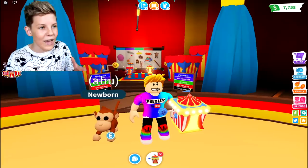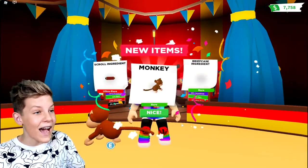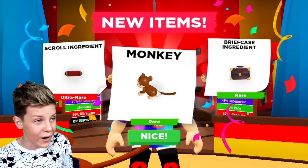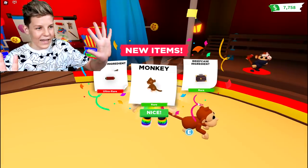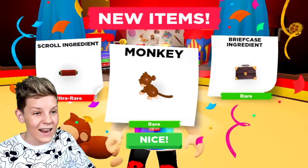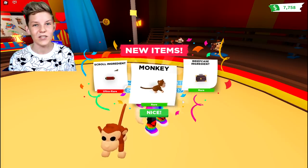I've got that feeling inside my gut that we'll be able to do this or even just get any of these like pet ingredients. Let's open this monkey box. We got two ingredients — a briefcase ingredient and a scroll ingredient. The scroll can get us the ninja monkey pet, the briefcase can get us the business monkey pet. We need two more scroll ingredients to turn our monkey into a ninja monkey and two more briefcases for the business monkey.